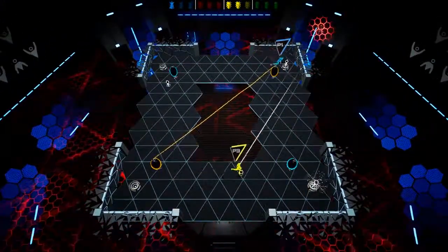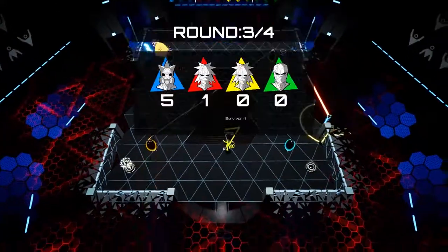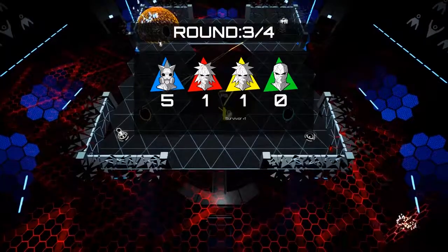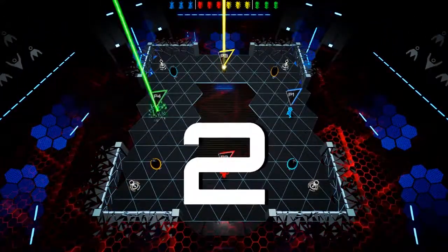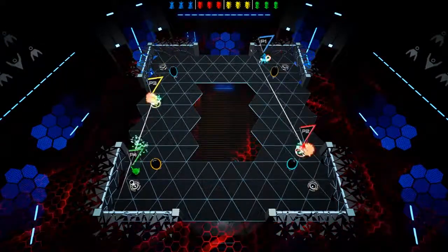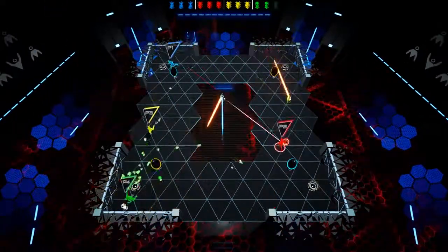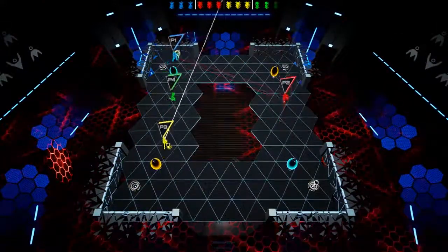Players can then choose the map cycle: custom, random, or playlists. The playlists were where I spent the majority of my time — these vary from basic arenas with a couple of obstacles to the aptly named galaxy brain playlist, which has all sorts of modifiers like portals and different types of dodgeballs like bombs and fragmenting balls. There are a ton of cool options and it'd take a long while before you feel like you need more maps.